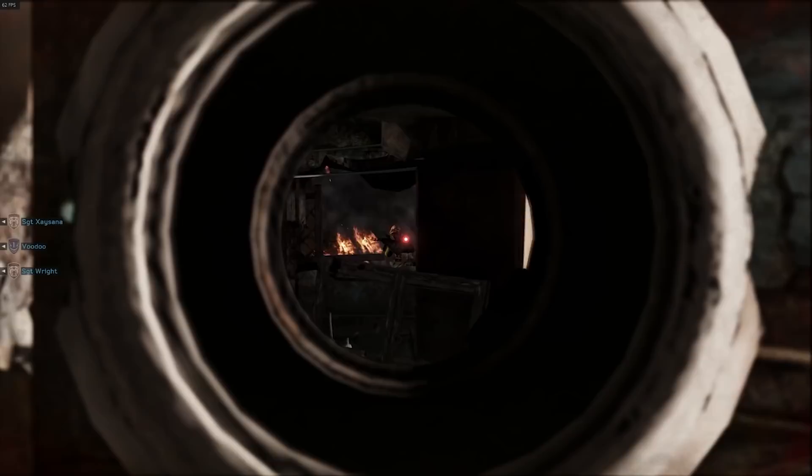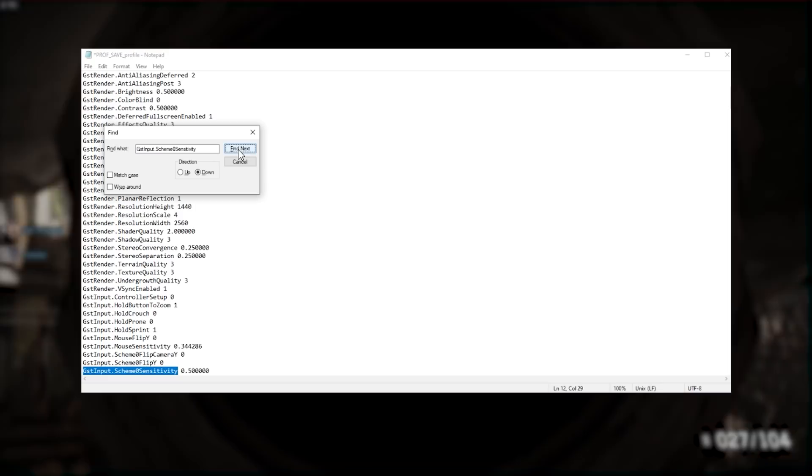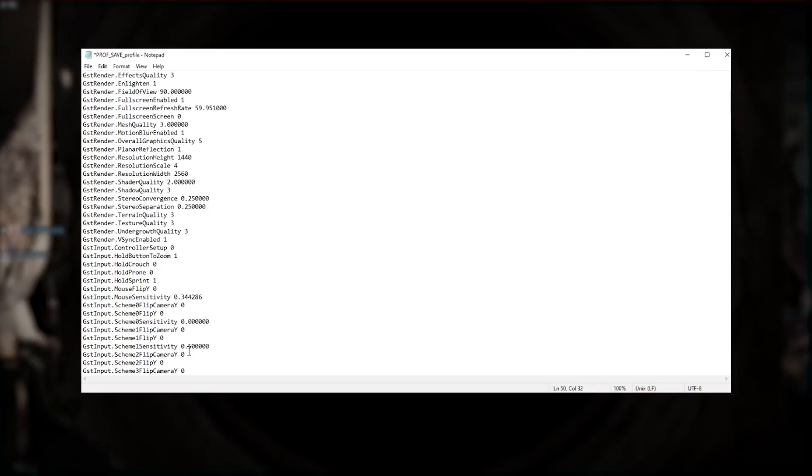About halfway through the game, one of my viewers came in and gave me a solution on how to fix it. You just change a few extra things in an ini file and it feels better, but the aim never quite felt great in this game. It's still better than using a controller, but it just doesn't feel smooth.